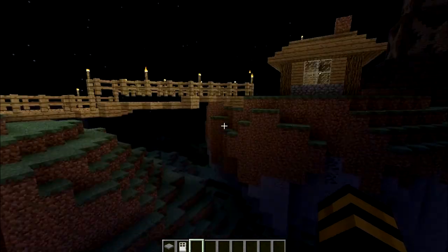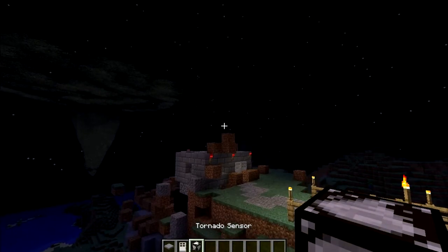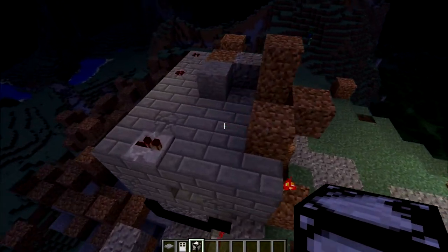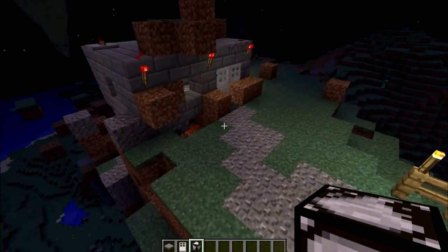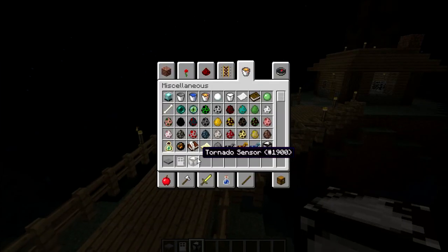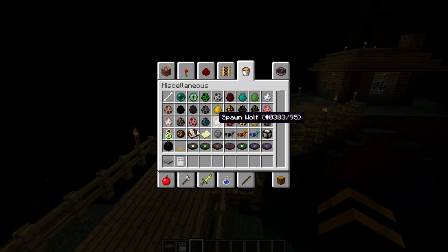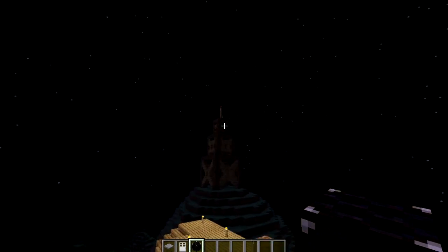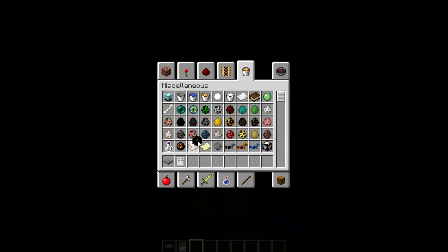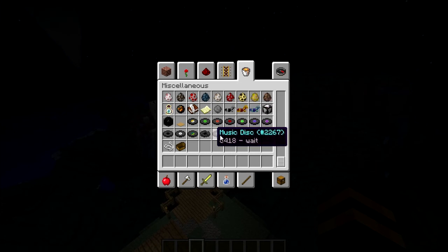Let's get to some things inside this mod. So there's the tornado sensor, which I was going to use to open the door down there, but it messed up a lot. These don't work in 1.6.4. But we have tornado sirens which do work - they're up here, and those make the siren sound.